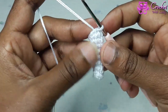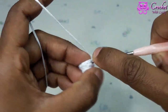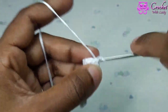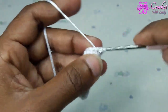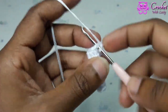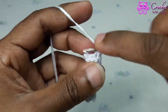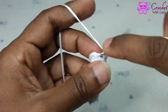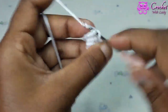Round 10. Chain 1. 1 single crochet next 3 and 1 increase. Repeat pattern 2 times. 1 single crochet next 3, 1, 2, 3 then 1 increase. Again 1 single crochet next 3, 1, 2, 3 then 1 increase. Slip stitch first stitch.